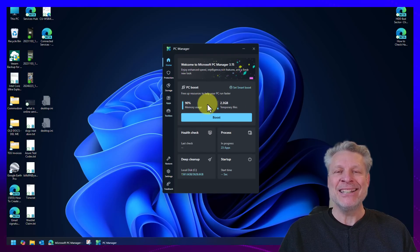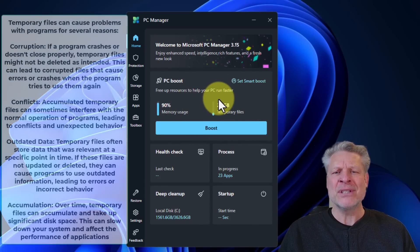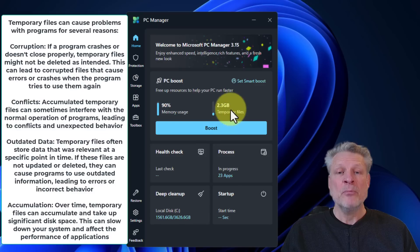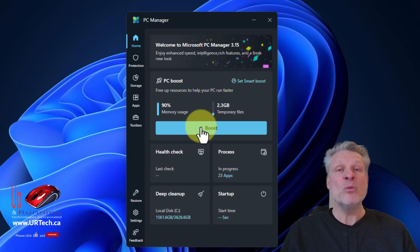Boost is an omni button that cleans up everything right away. What you'll see is that my memory usage will drop and my temporary files will go down to almost zero. When a program terminates and closes, it should clean itself up and shouldn't leave anything behind — but they often do. Boost will clean it up. It will also terminate programs running in the background that you're not using. So if you installed Zoom a long time ago and you no longer use it all the time, it will terminate it — but it will not uninstall it, and it will not stop it from starting up again at your next login. It will just turn it off now.